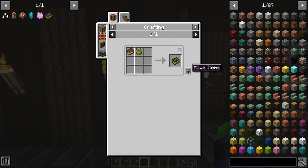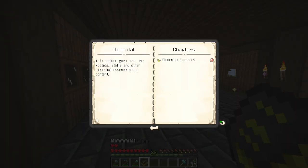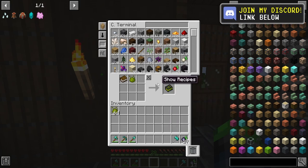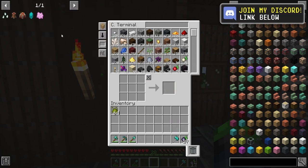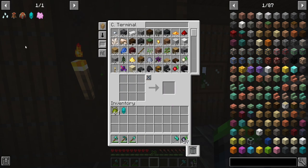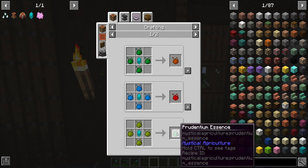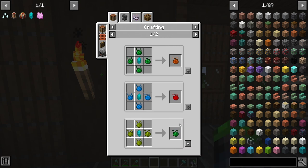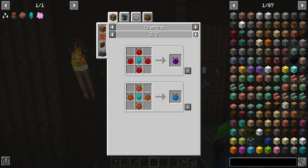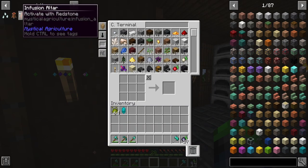So this is everything we're going to need. We're going to go ahead and make the Mystical Agriculture book. I don't need this because I know this mod very well - just kidding. We're going to skip it, but if you guys are new, go ahead and make this; it'll walk you through the whole process. I learned by trial by fire. We're going to make an infusion crystal because this will allow us to convert our tier one inferium essence to tier two, then tier two to tier three, all the way to tier six - the insanium. Which is what you are if you watch my videos - you might be a little insane.